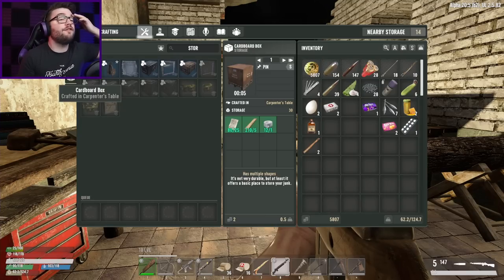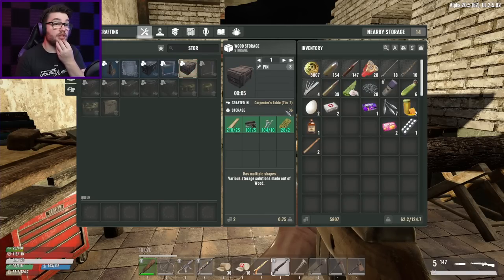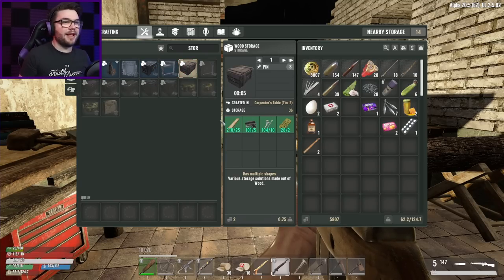Oh, that's why I can label that one — that's the storage box I made for myself. So you give me 30, you give me 36, and you give me 64. Where do I make the 64-slot one? Crafted at the workbench — goddammit. It was only three rifle parts to upgrade my M14.